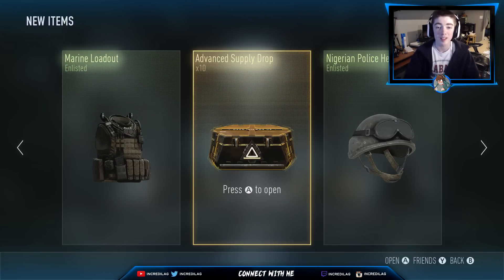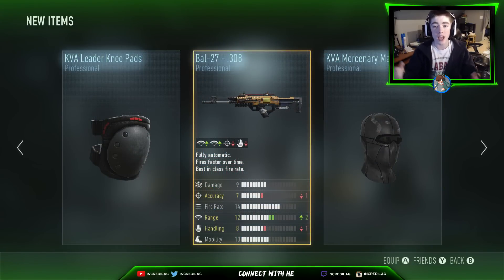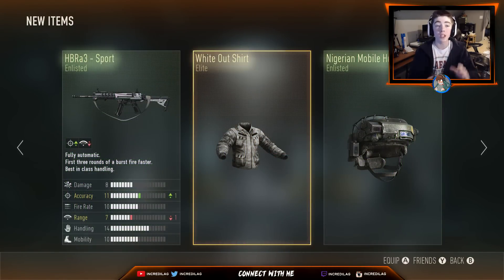Ten more supply drops to go, let's keep the hype rolling! Alright, we got three Rush Zone drops: a Mercenary Mask, a pretty good Battle 27 — that is a pretty good battle — and KVA Leader Knee Pads. Come on, number nine! There we go — okay, another piece of the Whiteout gear, that is awesome!